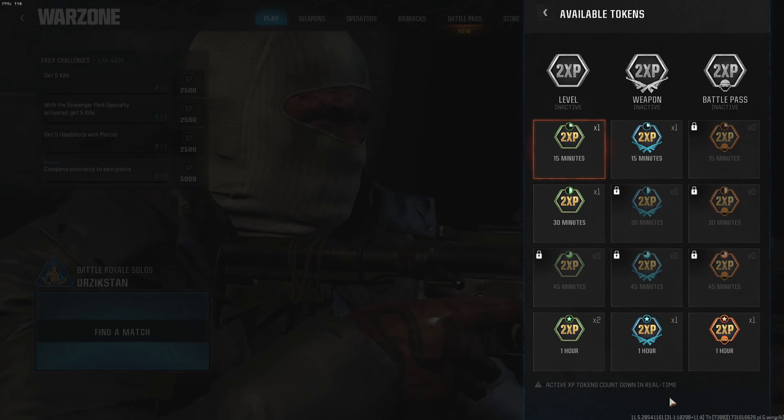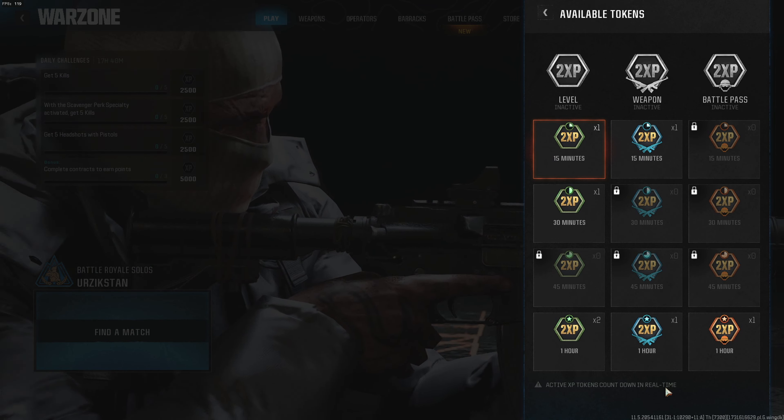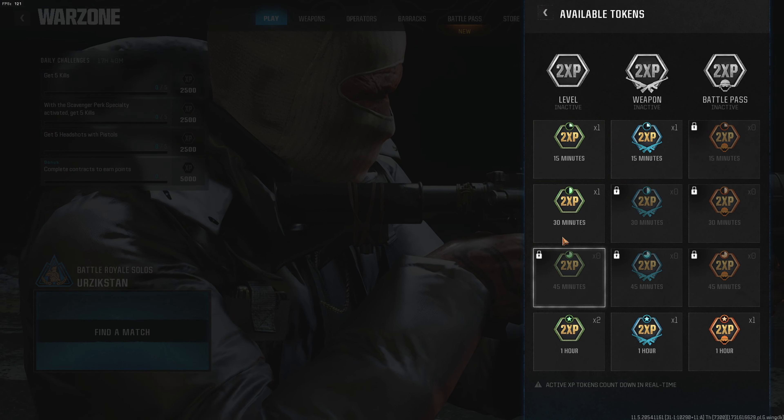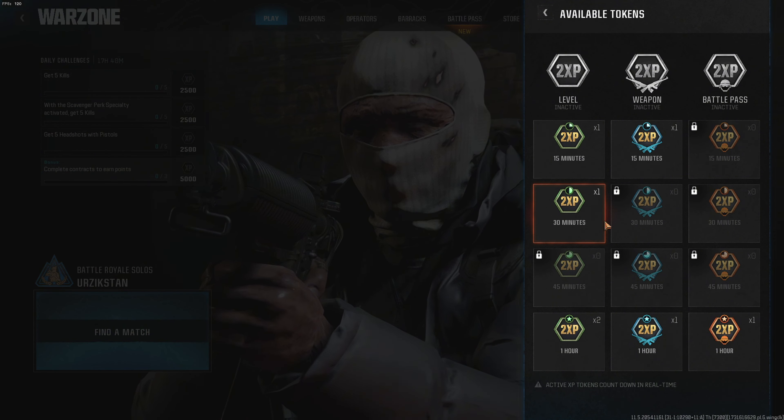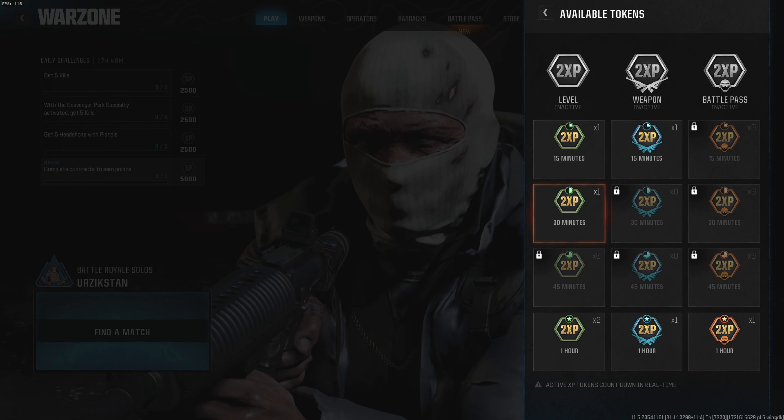Then click on 3 on your keyboard, or click on the menu itself, and now you can select your XP token, click on it, and activate it for your Warzone sessions.